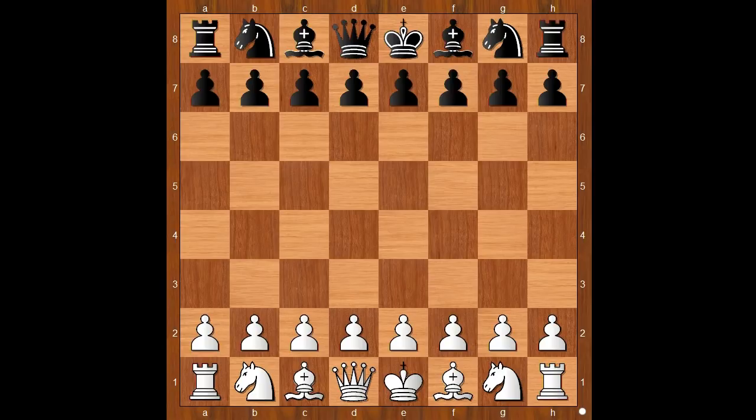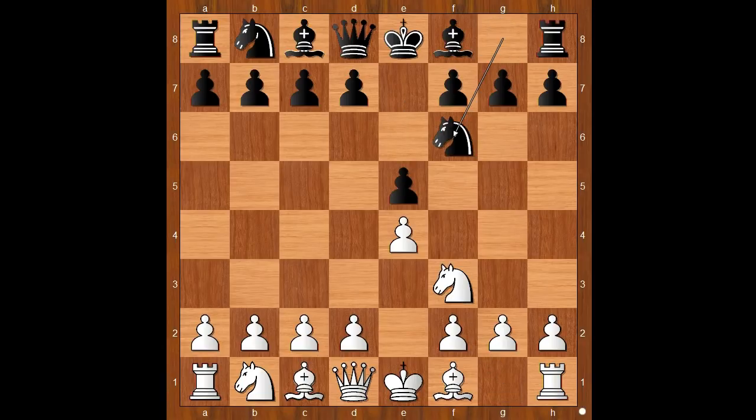Tarrasch had the white pieces and he started with e4. Karl Walbrodt played e5. Knight to f3, attacking the pawn on e5, but now knight to f6 — the Russian Defense. Knight takes on e5, d6, knight to f3, knight takes on e4.